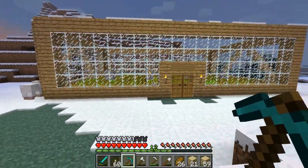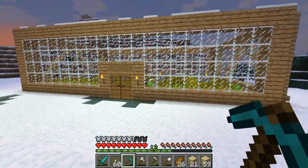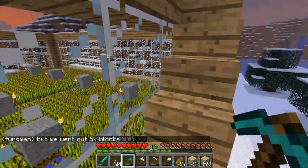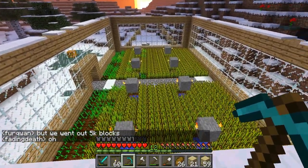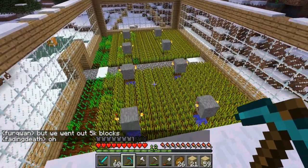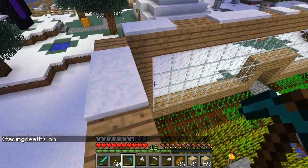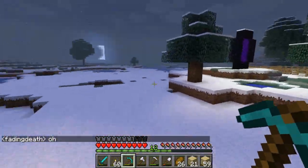I don't think I showed you this in the last episode. But this is the farming station thing — it's a big greenhouse which still needs finishing a bit, but it's basically done. The water doesn't freeze anymore, so that's good.